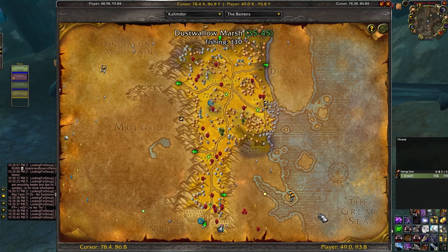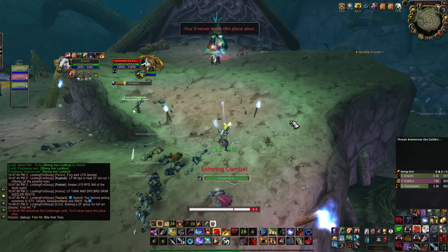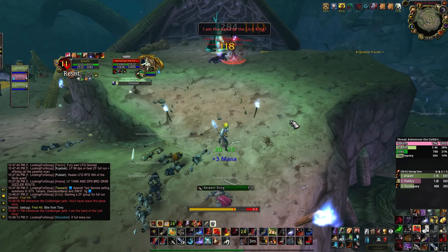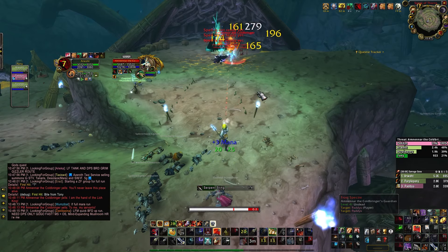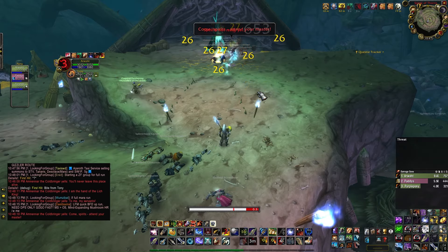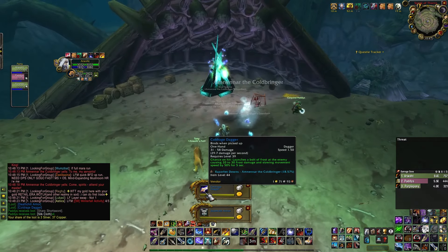Next, go to Razorfen Downs dungeon. You will need at least a couple more people with you — a tank is recommended. Kill Amnennar the Coldbringer and use the Wild Whispered Draught. Anyone from your party can use it, and a giant boar will spawn that will give you the next quest.